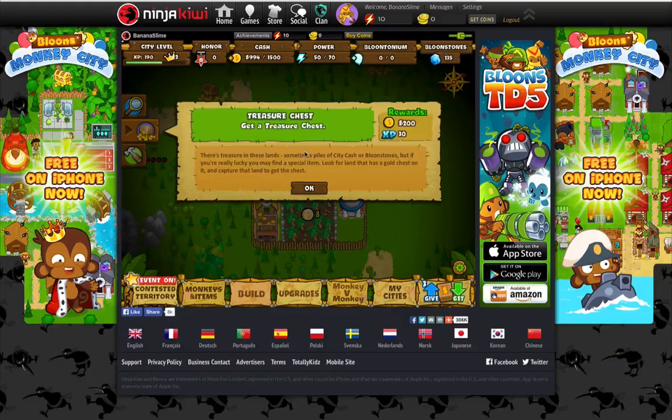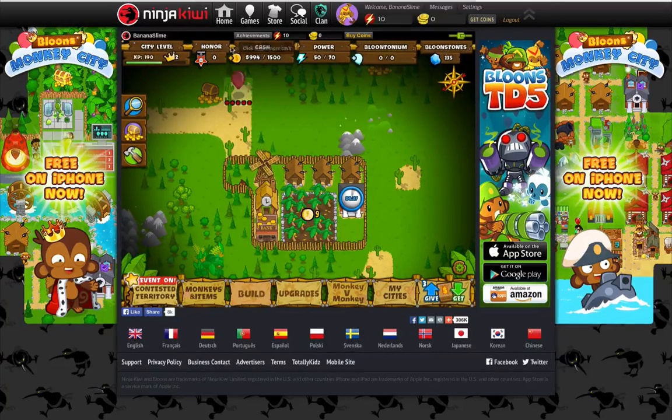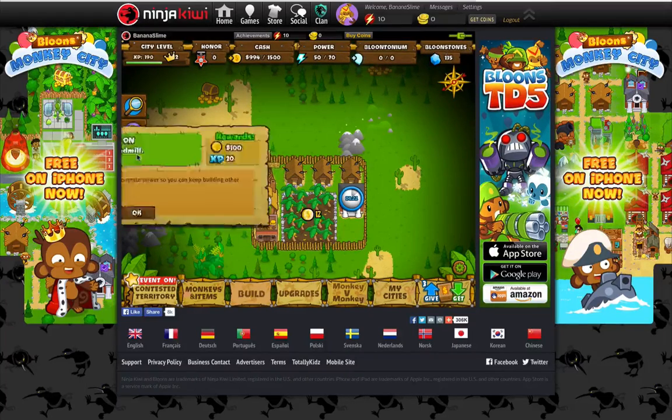Second quest: there are treasures in these lands sometimes. City caches are balloon stones, but if you're really lucky, you may find a special item. Look at the land that has a gold chest on it — capture that land to get the chest. I was kind of burping while I was talking right there. I can't really do that; that's a little intense for me since I just started, so I'm currently kind of a noob.